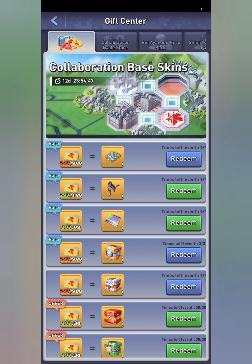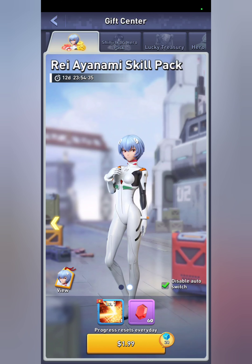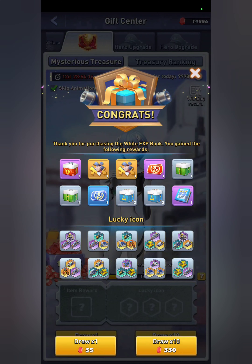Today we're covering the new hero Rei Ayanami who has entered the game. To get this hero, click on your Evangelion event button up here, then go down to your game room, into your gift center, and scroll to the right. You'll find a Rei Ayanami pack — you can buy her for $20 USD. You can also get her skill here, which we'll cover later.